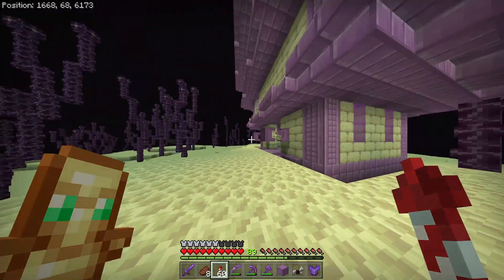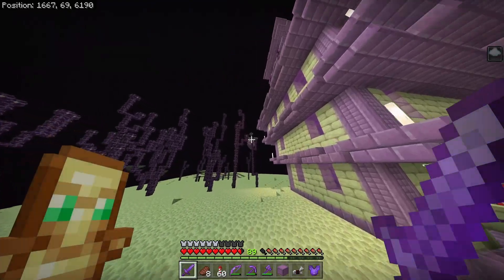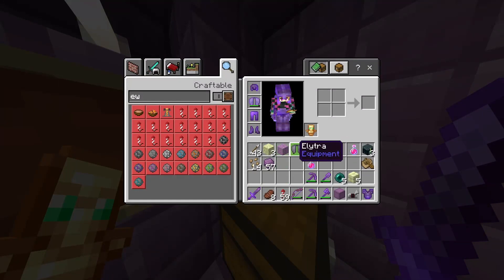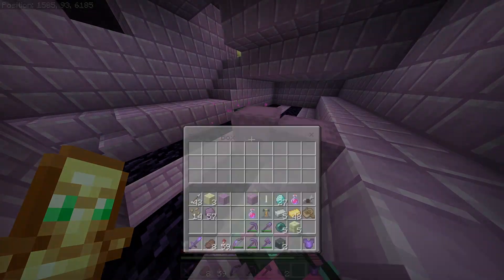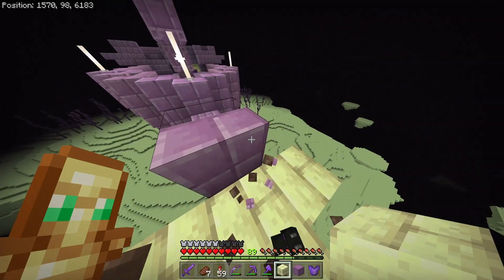Not much longer I just found another end city, and it is the smallest one possible, except for the fact that it has a ship. Once I kill this shulker, that is the first elytra from this end busting session. From these two chests I found another ten diamonds, and I'm already on to my second shulker box because this one is full with unstackable gear. Can't forget to grab that dragon head.